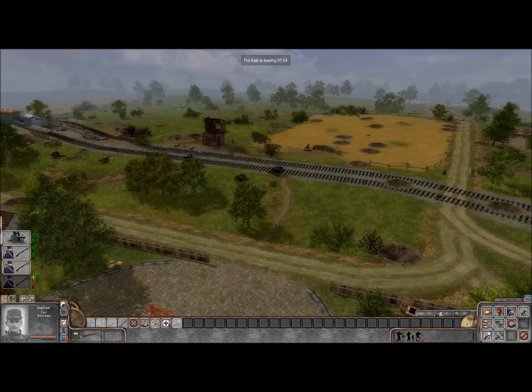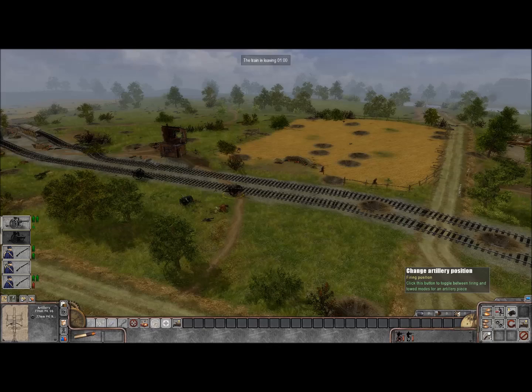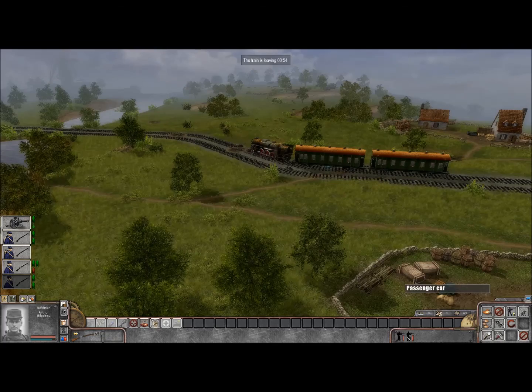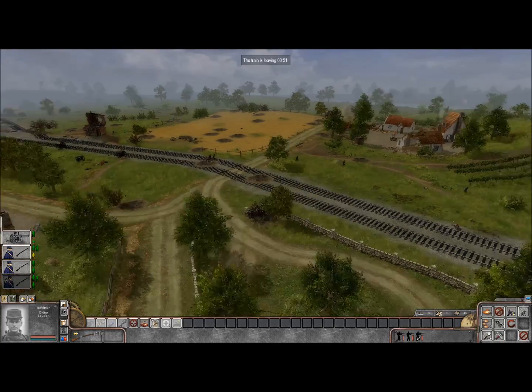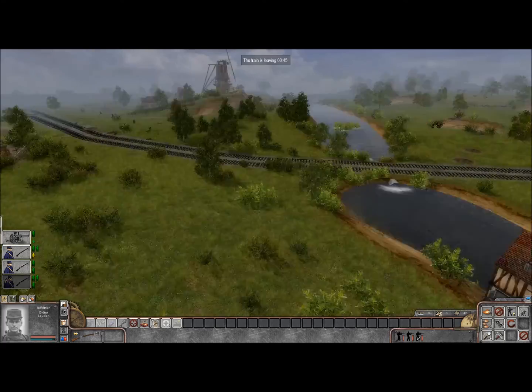Let's see how many of our men we can actually save from this battle. Can we drop the crew? Yes, we can — awesome! Get the crew of this AT gun into the train as well. I love that we can do that because they put up an awesome fight. I guess this is all about just trying to save as many of our men as we possibly can, which is kind of cool when you think about it.